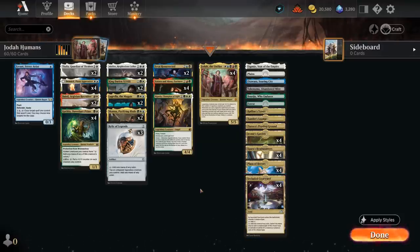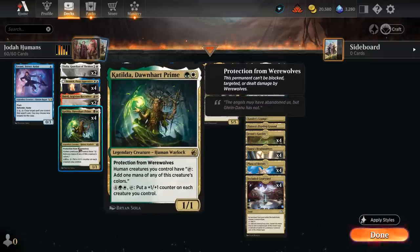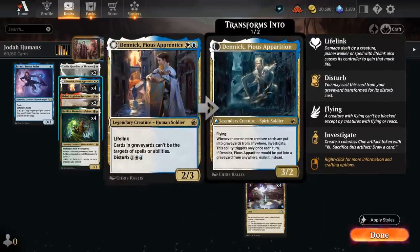At two mana we've got a full set of Catilda, which is incredibly helpful in ramping out Jodah ahead of schedule. She can also make it so we can potentially cast two spells in the same turn by tapping our humans for mana, and in the late game can also potentially put additional +1/+1 counters on the team. We also have the full set of Danik, Pious Apprentice, a 2/3 lifelinker, so pretty good stats on a 2-drop, and it says cards in graveyards cannot be the targets of spells or abilities. Later it can also be disturbed out of the graveyard for four mana, turning into a 3/2 flyer — the Pious Apparition — which can also potentially provide additional card advantage in the form of clue tokens.